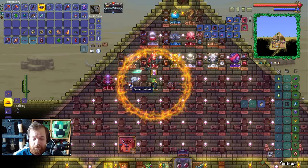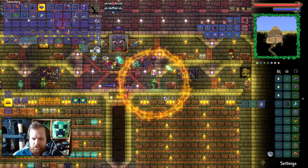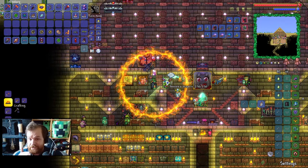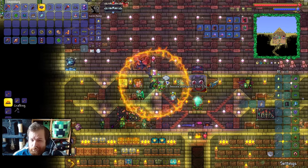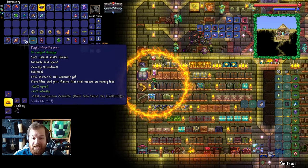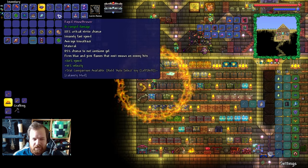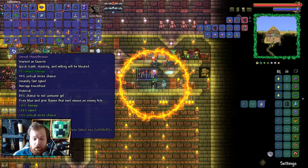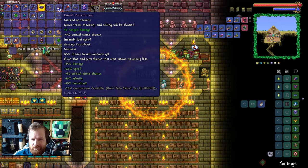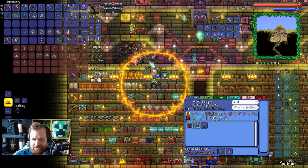The first boss in hard mode is going to be Queen Slime. I don't think we're going to get that done in today's episode. I do think there's going to be a good amount of stuff I want to get done before I start on the hard mode bosses. But look at this — we've also got ourselves the Meow Thrower. Fires pink and blue flames, 85% chance not to consume gel. That is a hell of a potential upgrade to the shade thrower — literally the first reforge: 92 damage, 33% crit chance. That is a hefty upgrade. We also got ourselves the clockwork assault rifle and it is indeed a material.